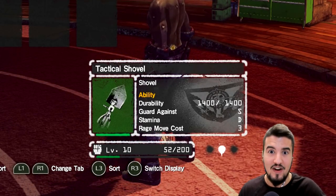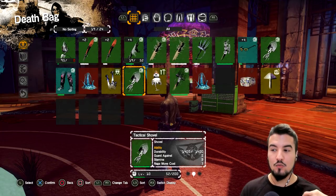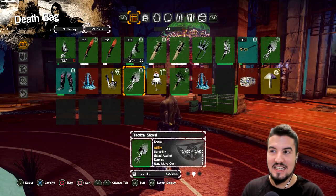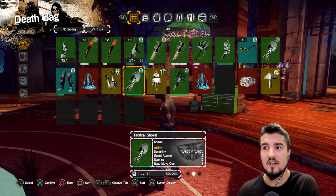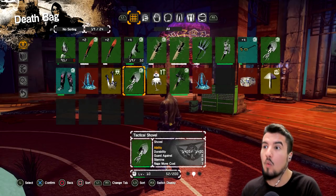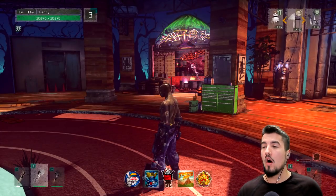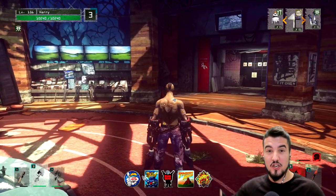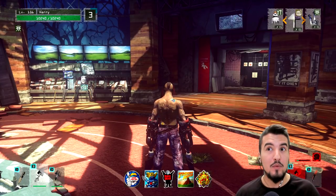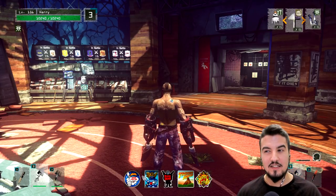I'm just going to show it to you guys — I'm not going to give my opinions yet. We're going to be fighting against people. Its rage move costs three, but it's very cool in that it is a passive power-up. You activate it and it stays on the weapon for like a good minute, which is really good compared to a lot of rage moves that are one-shot and done.